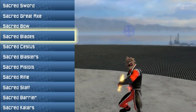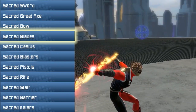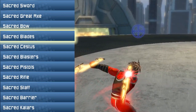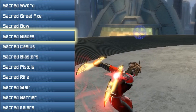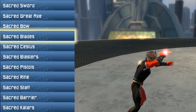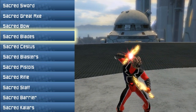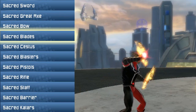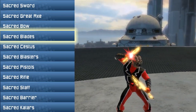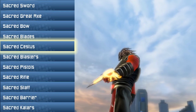Next up is the Sacred Blades for the dual wielders out there. These are like if you were a ninja — like sick little kunai knives, little dagger looking things. It's pure sacred light that you're holding in your hands. I'm seriously loving the blade style where it looks like a phoenix feather.